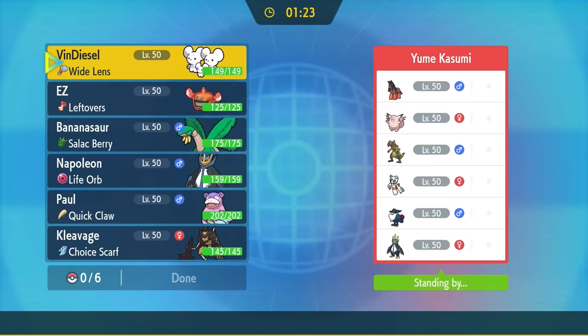In this next game, we've got a really interesting matchup. They have some definitely scary mons — the Clefable with the chance to set up, the Haxorus for Dragon Dance. Things like Empoleon do really well against my team. Let's go ahead and jump into it.